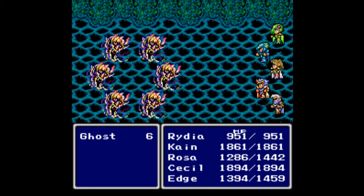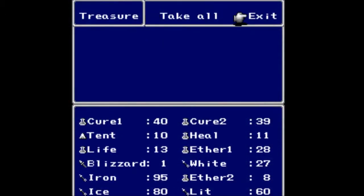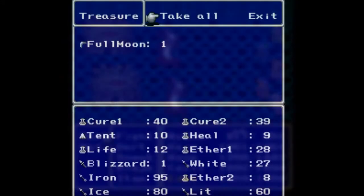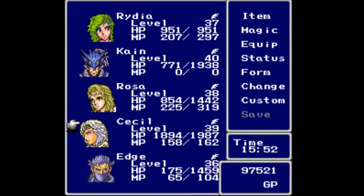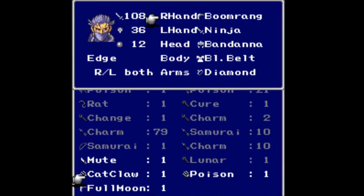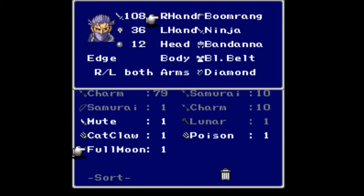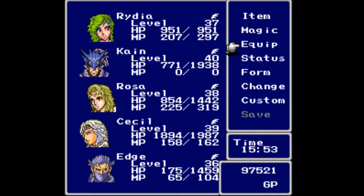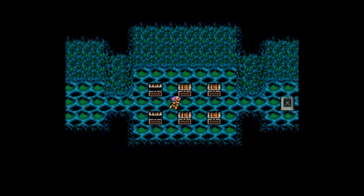We have monsters — ghosts again. For that fight we get an Elixir, which is nice. More monsters down here, same ones. For that fight we get a Full Moon Boomerang — that is finally our first upgraded boomerang for Edge. He's been needing one, stuck on the standard one for quite some time. Equipping it: from 108 to 128 attack. Definitely a good upgrade. But we need to heal.